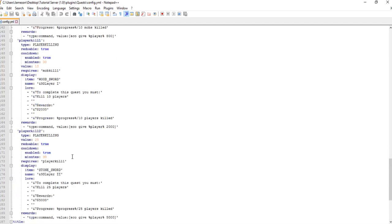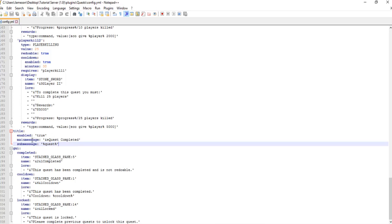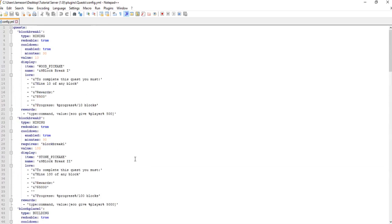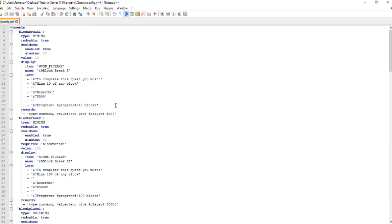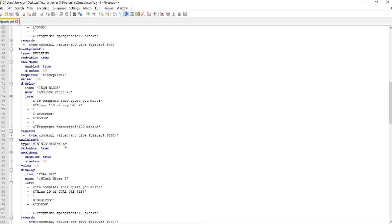For the existing player kill one quest — kill 25 players and receive $5,000 — I would make the reward much higher. You can also change the quest title and the messages players get when they accept or complete a quest. Now let's create our own. You can create a general quest like placing 100 of any block or breaking 50 of any block, but if you want a specific block you'll need the 'mining certain' type.